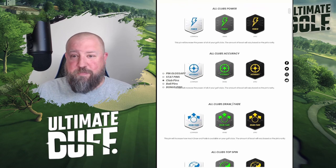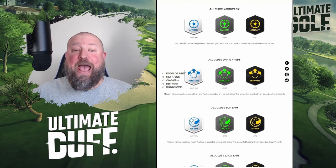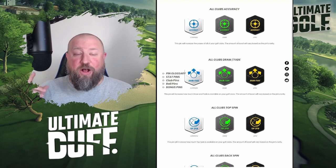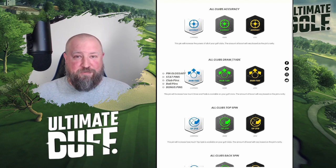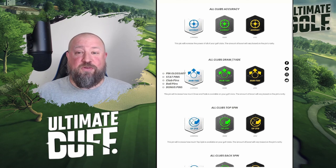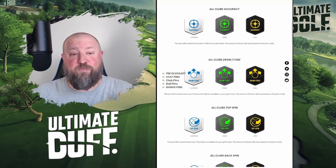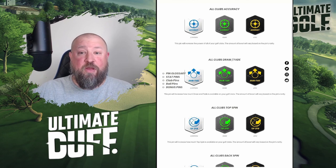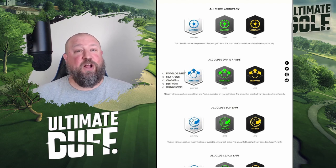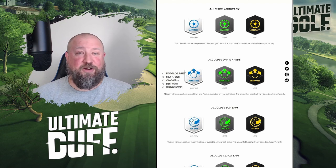So here are the options: all-club power — you're simply adding power to all your clubs. All-club accuracy — you're adding accuracy to your club, which means if you miss left or right you won't be as far off target, but it also means your adjustments are going to be different for each club. So are you going to use this on a long par three where you're using Lightning Rod? Maybe not, because your adjustments will be off. You'd probably use accuracy when you're in the rough or out of a hive — that's when I would use it.